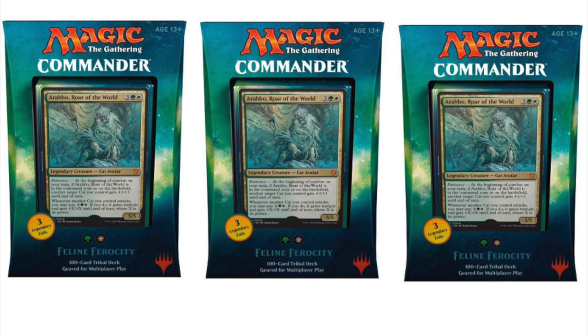Arahbo's second ability triggers whenever another cat you control attacks — you may pay one generic, one green, and one white. If you do, that cat gains trample and gets +X/+X where X is its power until end of turn. It's very much like a more expensive Berserk. The eminence ability is the really interesting part — a free Giant Growth every combat is quite powerful.